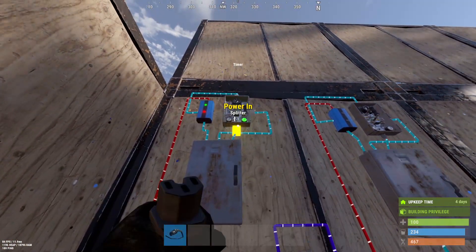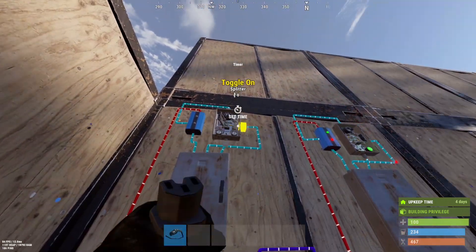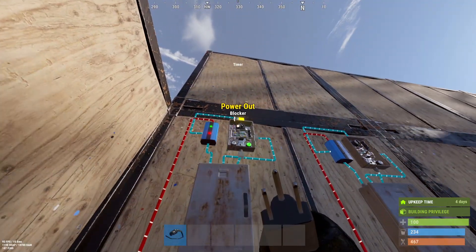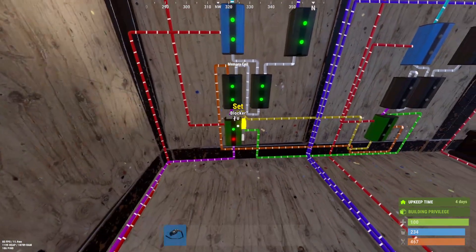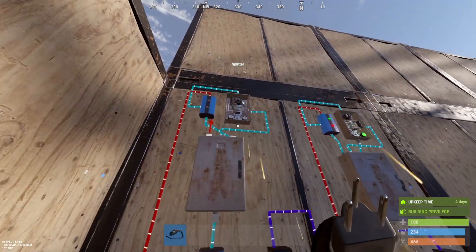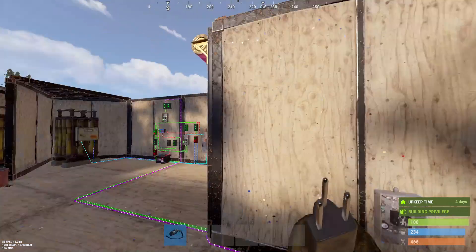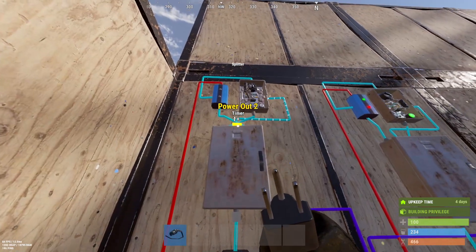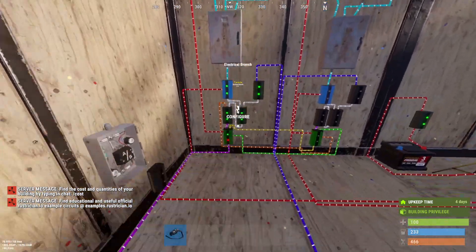You want power 1 to go into the power-in of the timer. Power 2 into the toggle-on of the timer. And power 3 into the blocker. The power out of your timer goes into the block pass-through of your blocker. And the power out of the blocker goes into the set of your memory cell. I'll quickly demonstrate what happens when you flip these — you'll see it instantly rotates to the next circuit without even letting the turret turn on. That's where issues can lie.